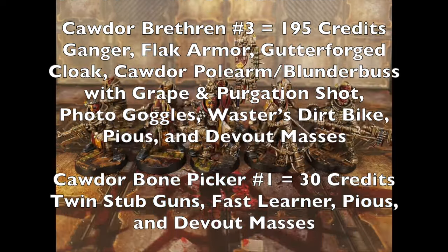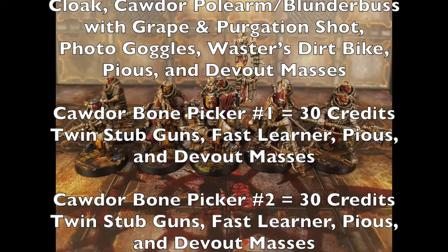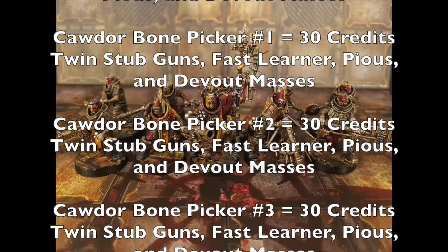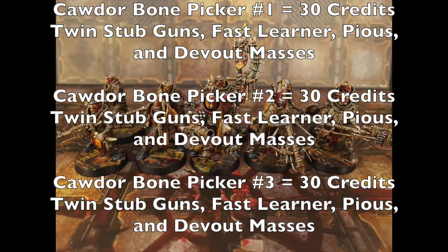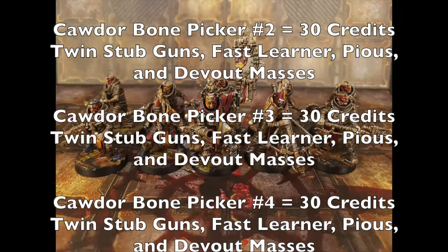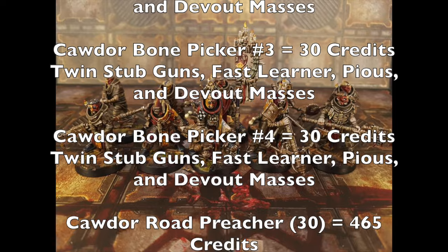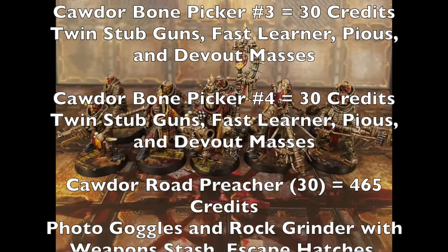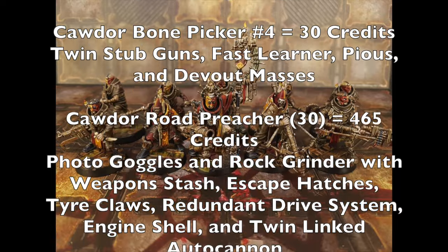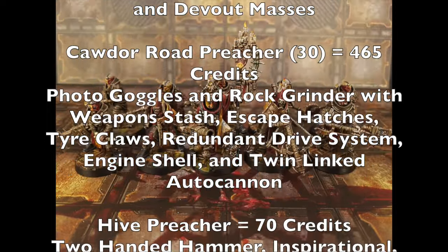Your first Brethren costs 145 credits — a fighter with flak armor and Gutter Forge cloak for a 5+ armor save and 5+ ward save, packing a long rifle and stub gun with dum-dum rounds as backup, photo goggles, a specialist skill for the long rifle, and the Pious and Devout Masses special rules. Brethren two and three are both 195 credits each, equipped identically with flak armor, Gutter Forge cloaks, Cawdor pole arm blunderbusses with grape and purgation shot, photo goggles, Wasteland Racer dirt bikes, and Pious and Devout Masses special rules.